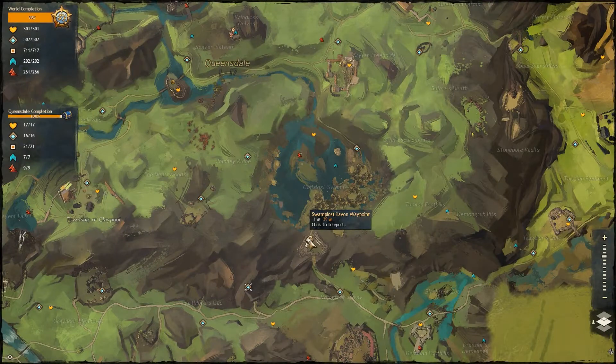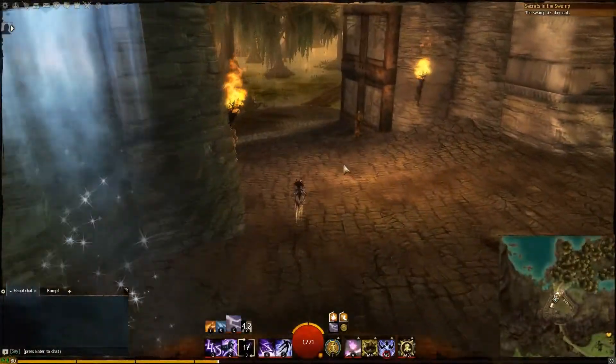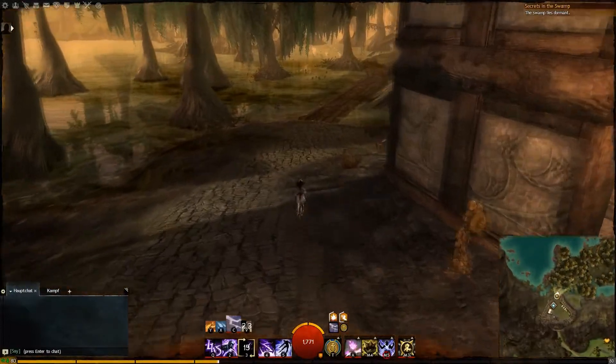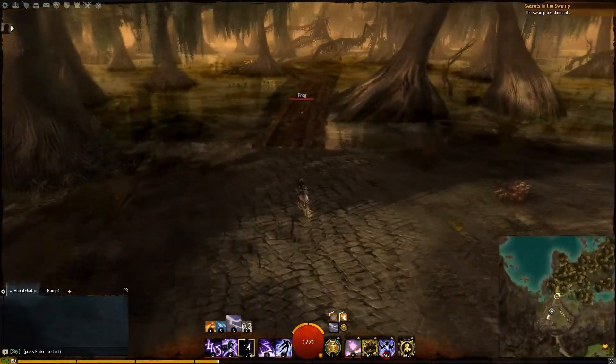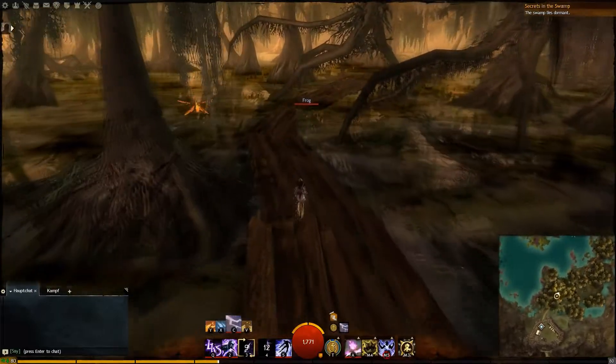Hello and welcome to a guide for the jumping puzzle achievement Demon Grab Pits in Guild Wars 2. You can find this puzzle in Queensdale, starting at the Swamp Lost Haven or Gods Lost Waypoint. From there you want to go to the south eastern corner of the map, which is named after the achievement Demon Grab Pits, through the Taemin Foothills.